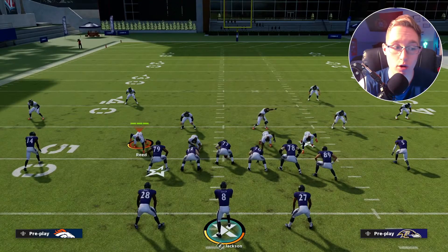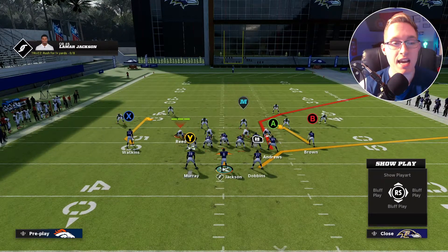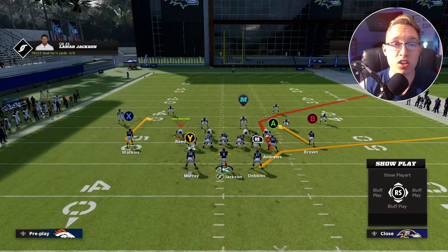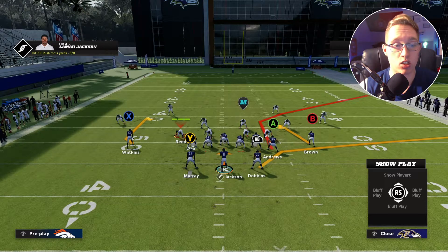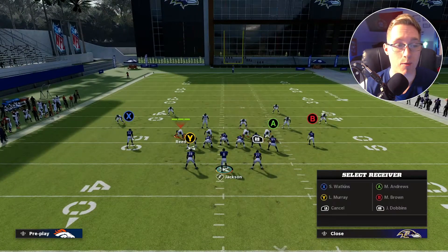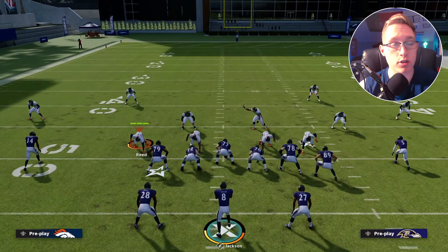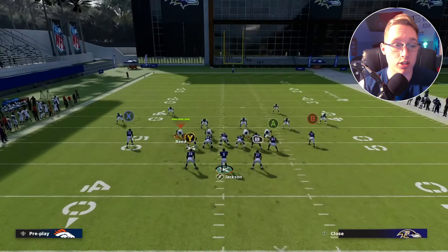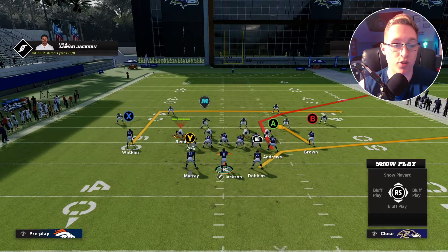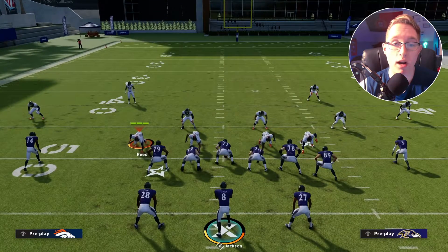Now let's go over a counter setup. If your opponent starts stopping the X receiver, you can hot route him into a smart routed in-route. Press Y for hot route, press X, flick the left stick right for an in-route, then smart route with Y, X, and RB. That turns a roughly five-yard route into an 11 to 12-yard route up the field. This is very effective against man coverage — low-pass it for separation.